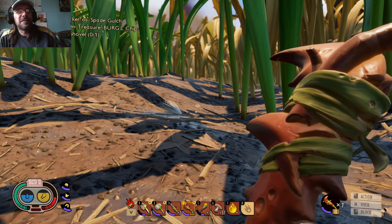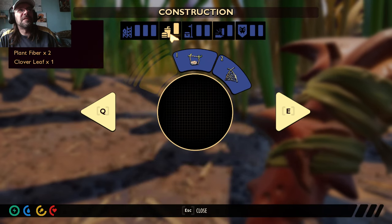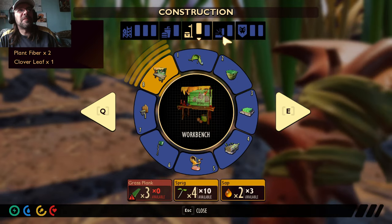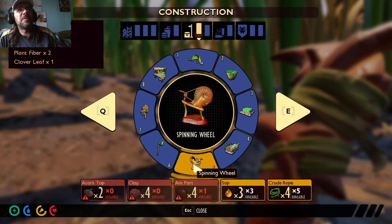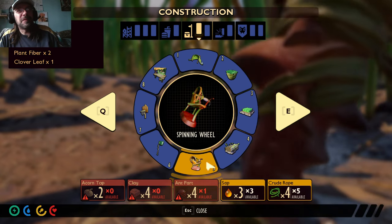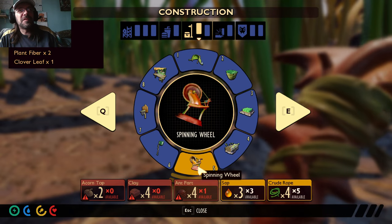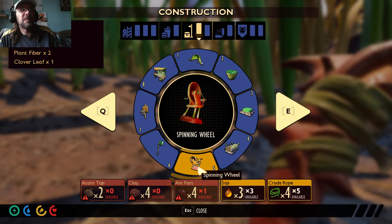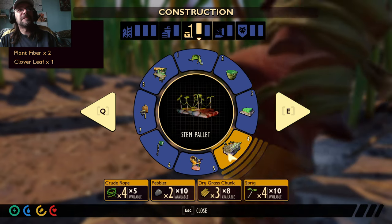I used my last bandage, too. Can we make more bandages in here? What's this — the spinning wheel? That was the other thing I got — spiderweb in the last episode, too. Researching the spiderweb, I was able to get the spinning wheel.